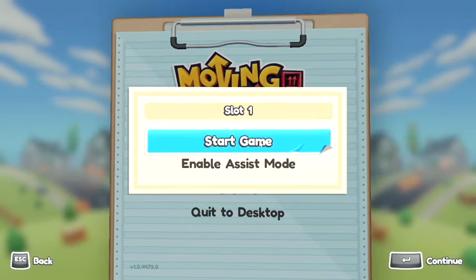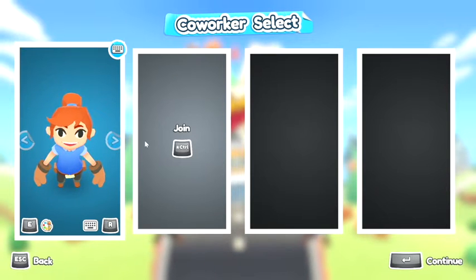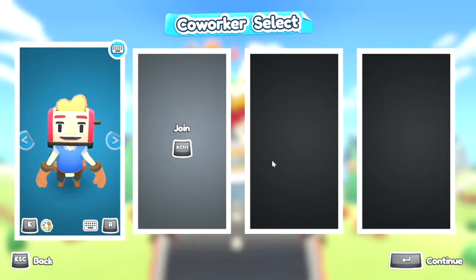I'm going to start a new game today. I don't know what Assist Mode is, maybe it helps us. We've got to select our worker — I'm super excited to see these characters because I love the style of the graphics on this game. I absolutely love it. The toaster guy is cool. I like the toaster guy. We'll definitely have him.